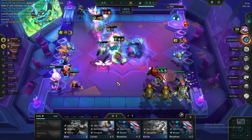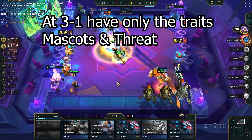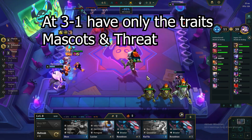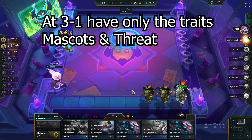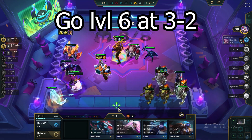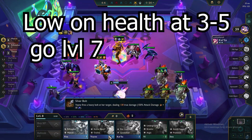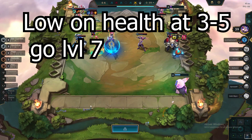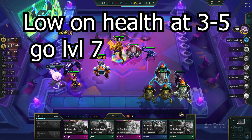Just before going level 6 at 3-2, make sure that you only have Mascots and Threat active in your traits. By doing this, you ensure that you will get the right hero augments that you need. After the augment, go level 6 at 3-2. And if you are fairly behind at stage 3-5 — in other words, having 35 health or less — go level 7 and stabilize.